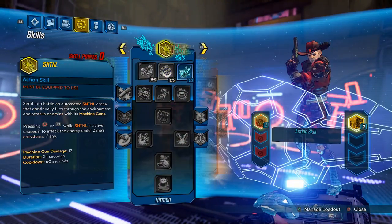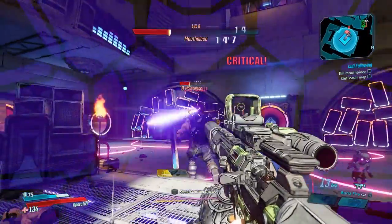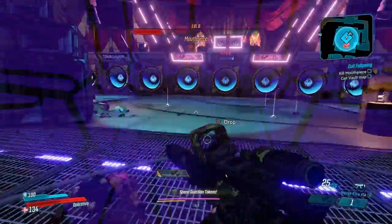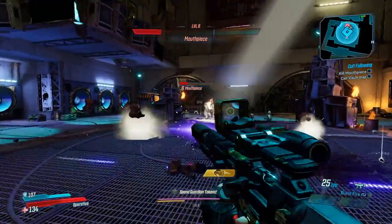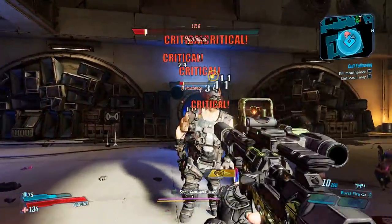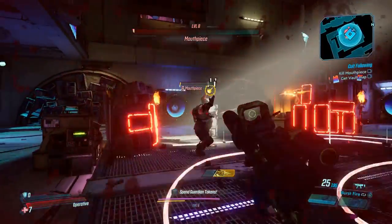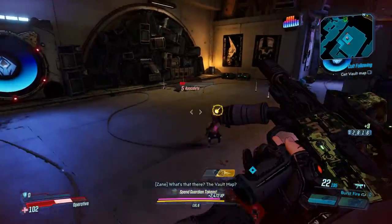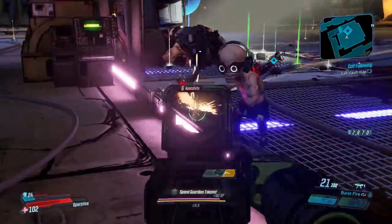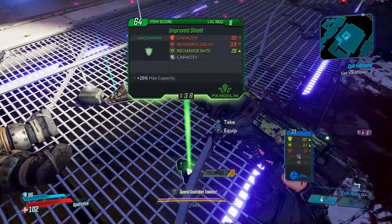This is how I would do it — this is how I was playing in some of this footage. The Hitman skill tree is probably Zane's best damaging skill tree. Of course you can do some cool stuff with the Red tree, but it's mainly Violent Momentum and also Playing Dirty. The reason I didn't suggest Playing Dirty for the leveling guide is because you don't really choose what guns you get early on. You can definitely use Playing Dirty — it's one of Zane's best skills — but for leveling, you might want to stay away from it.